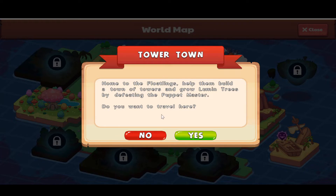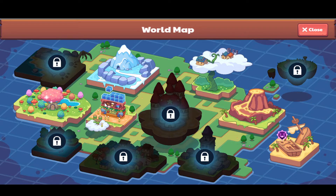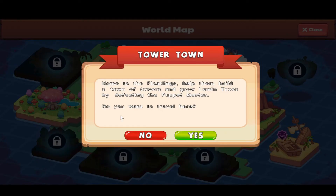The puppet master is probably trying to capture these floatlings. If you can't find Tower Town on the map, it's positioned right next to the Academy and right above Lamp Light Town. Click on it and then click Yes to travel there.